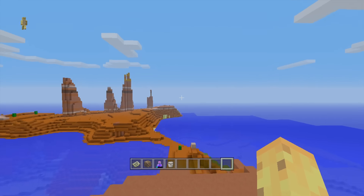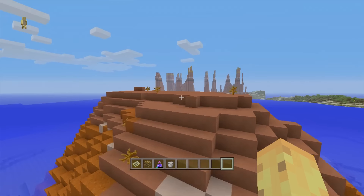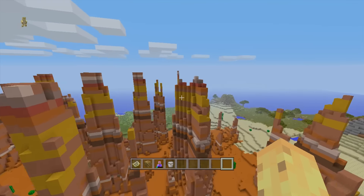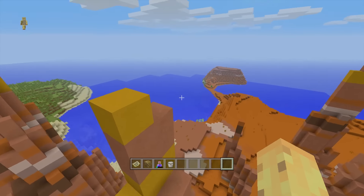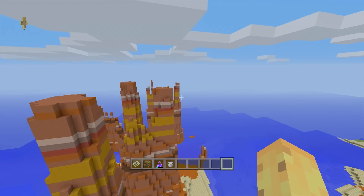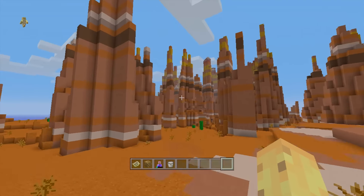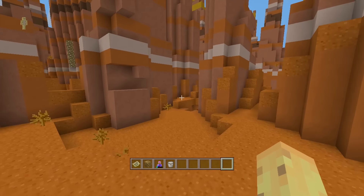If you just keep heading across the ocean, you'll eventually land on the Mesa Bryce biome. Before you get to the Bryce section, there's a nice little Mesa island, and there's something so cool about seeing that bright orange from the sea. But what's even cooler is a giant Mesa Bryce biome — this is the biggest Mesa Bryce biome I've ever seen on console. After hundreds of seeds, Bryce sections tend to be tiny additions to a larger Mesa biome, but this one is massive and covers the entirety of the area. It's worth mentioning there's a glitch where the Mesa Bryce can fail to generate, so try the seed a couple of times if needed.